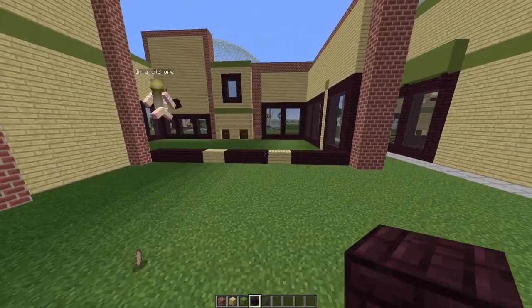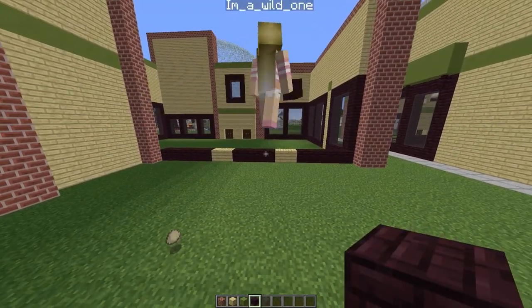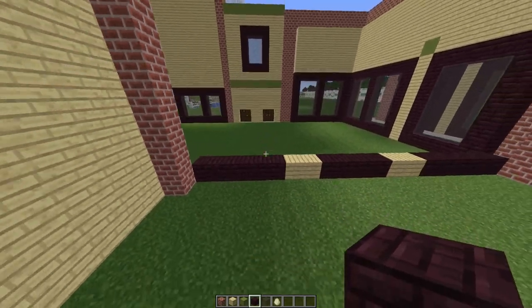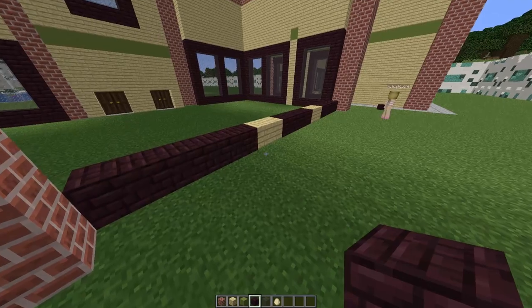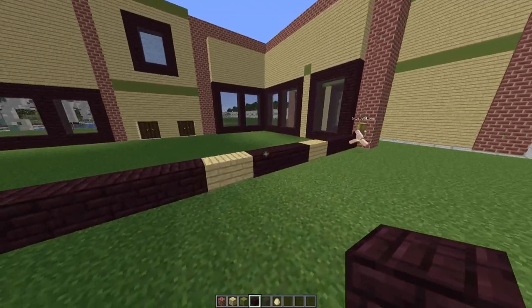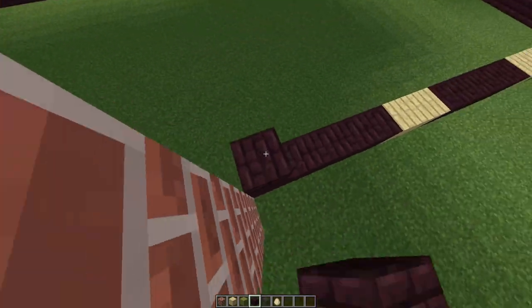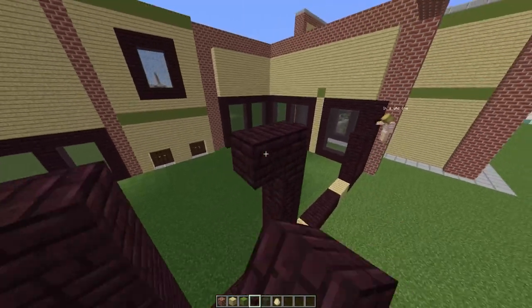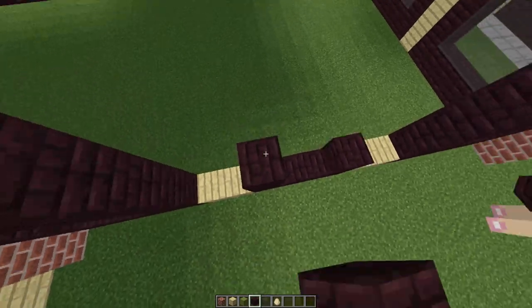So we're going to have two windows that mirror each other and then a window in the middle. Now build the sides of these windows up another 6 high, on all of the ends of the windows.